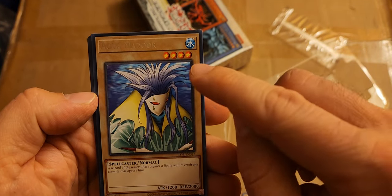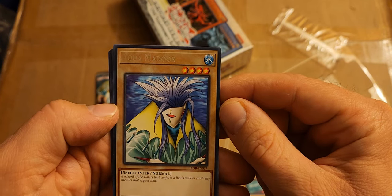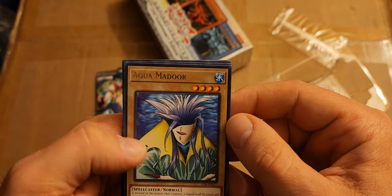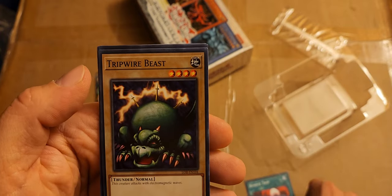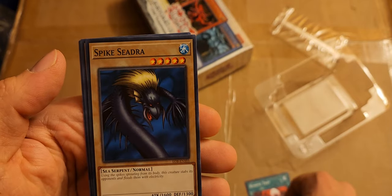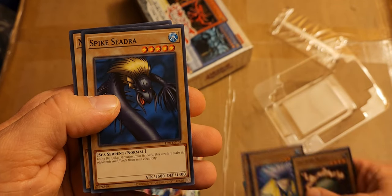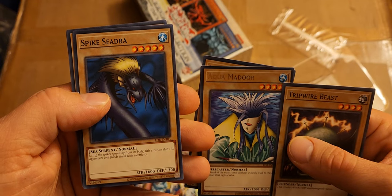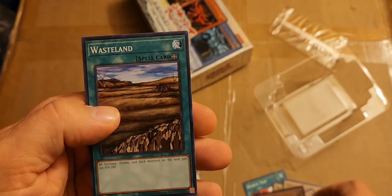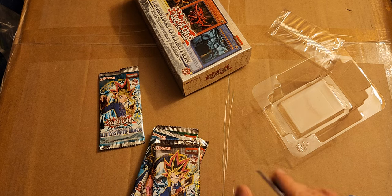Aqua Madoor — I remember that, it's legit. A really powerful four-star, and per battle city rules you need a tribute starting then, so getting a four-star like that right away is pretty good. Tripwire Beast — don't remember that one. Spike Shield — of course I remember, weirdly less powerful than Aqua Madoor and yet more stars, go figure. Man-Eater Bug and Wasteland — interesting. Well, that pack kind of sucked, I didn't see anything cool.